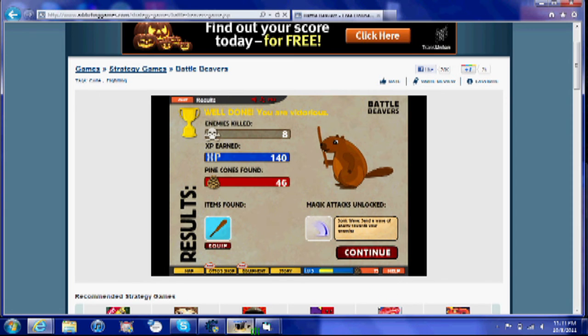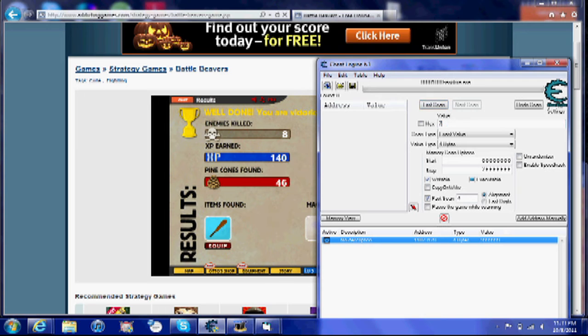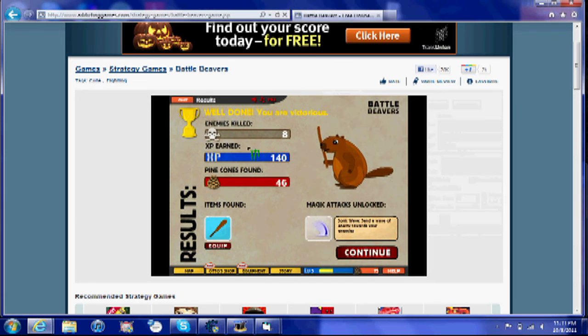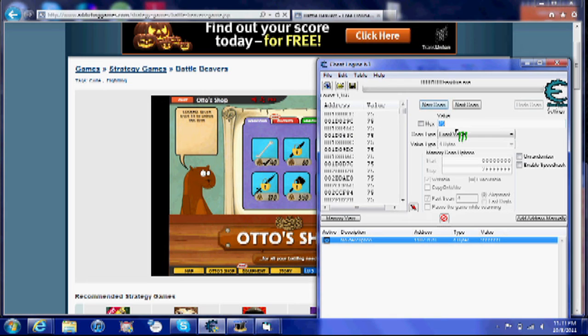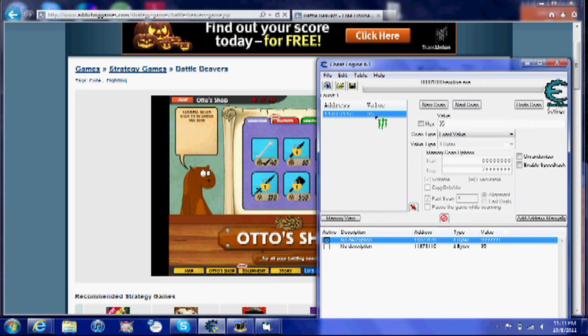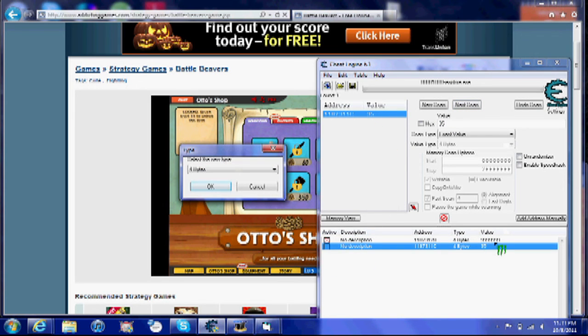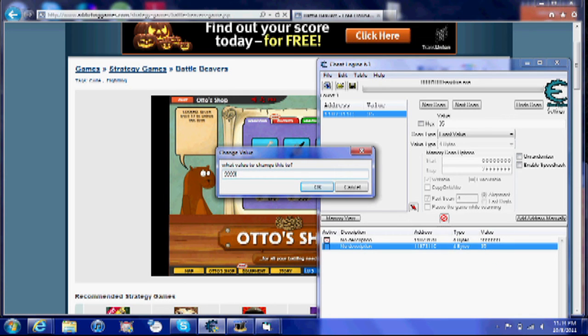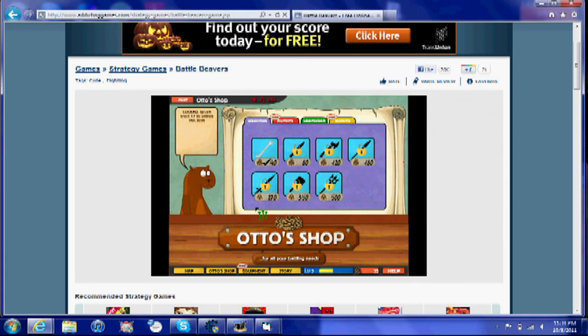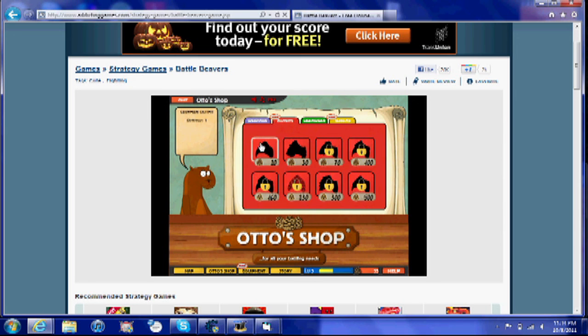Now I have 75, so your first scan is going to be 75 — press first scan. Then go to the shop and buy something, buy the bone, and now you have 35, so type in that and there should be a value. Double-click on the value and change it, then check the active box, and then you can buy everything — or well, everything you have unlocked.